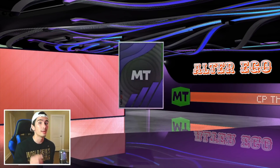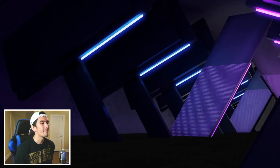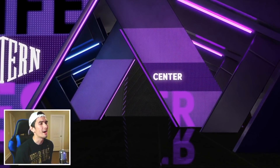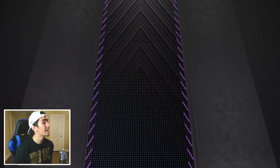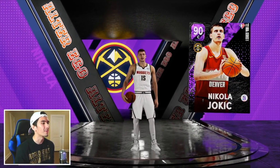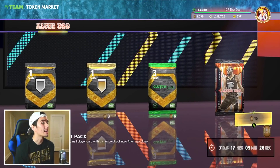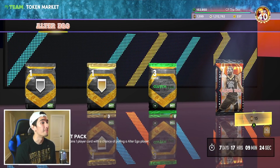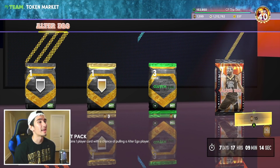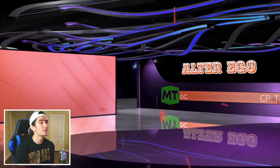We've spent almost 500 tokens and we haven't gotten anything great yet. We got an Amethyst player right here - the shake animation! Western Conference Center, number 15 - Nikola Jokic. Seriously? I'm 99% sure I have this card, but I guess I don't have him. That's now three Amethyst players and I've spent almost 500 tokens.